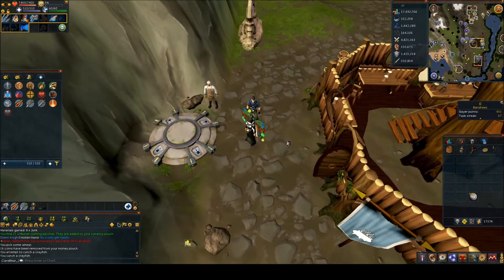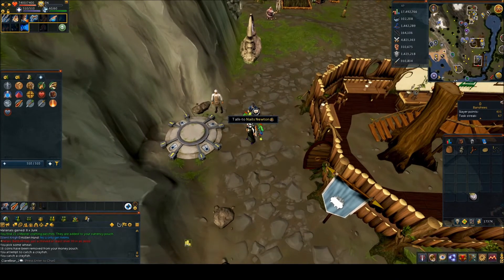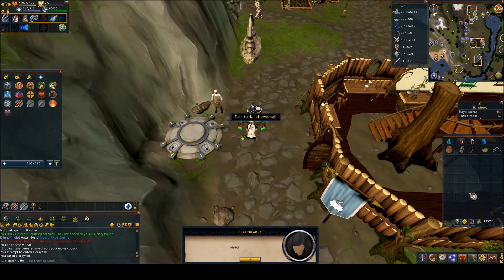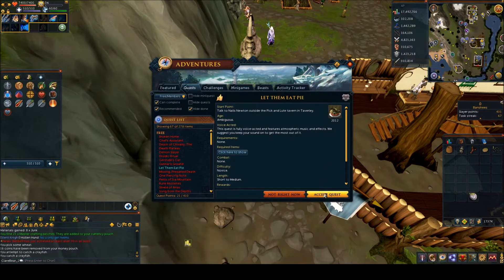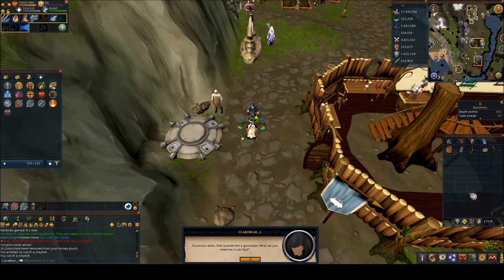To start the quest you need to go to Tavoli and speak to Nails Newton outside the pub. He is right next to the Tavoli lodestone, so just spam through his chat and select 'Accept Quest', then spam through his chat again.